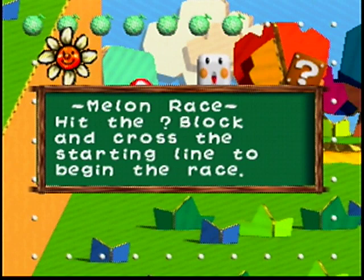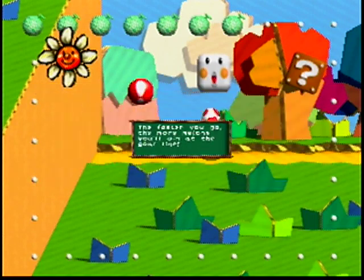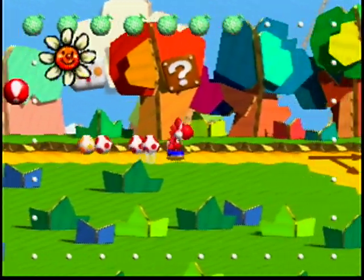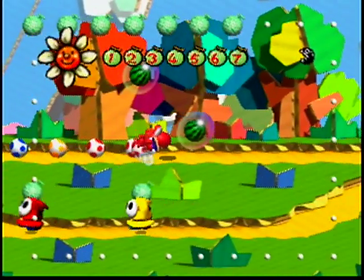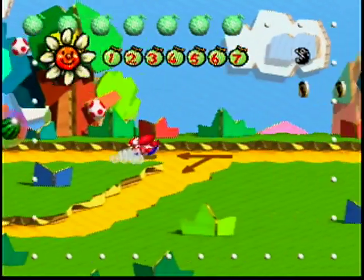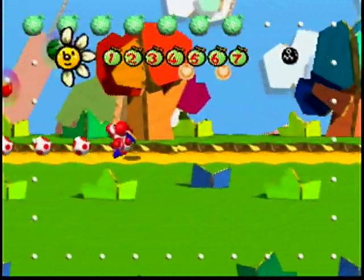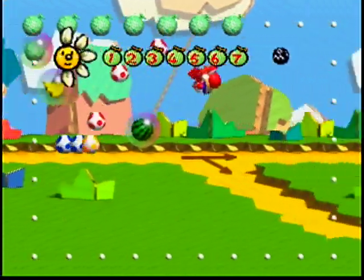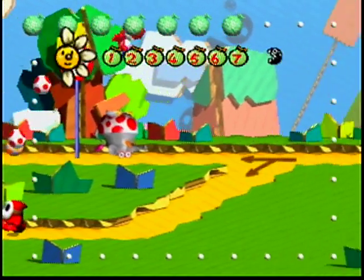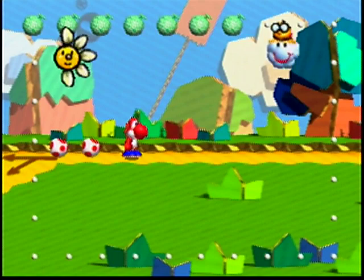Melon race — hit the question block and cross the starting line to begin the race. The faster you go, the more melons you'll win at the goal line. So this is scary, because you only have one chance for it. You want to hurry and get those melons before that chain chomp up there eats them. Ow! I've taken some damage, but that's no big deal. My priority here is winning this race. And there we go — we get seven melons because we were fast enough.